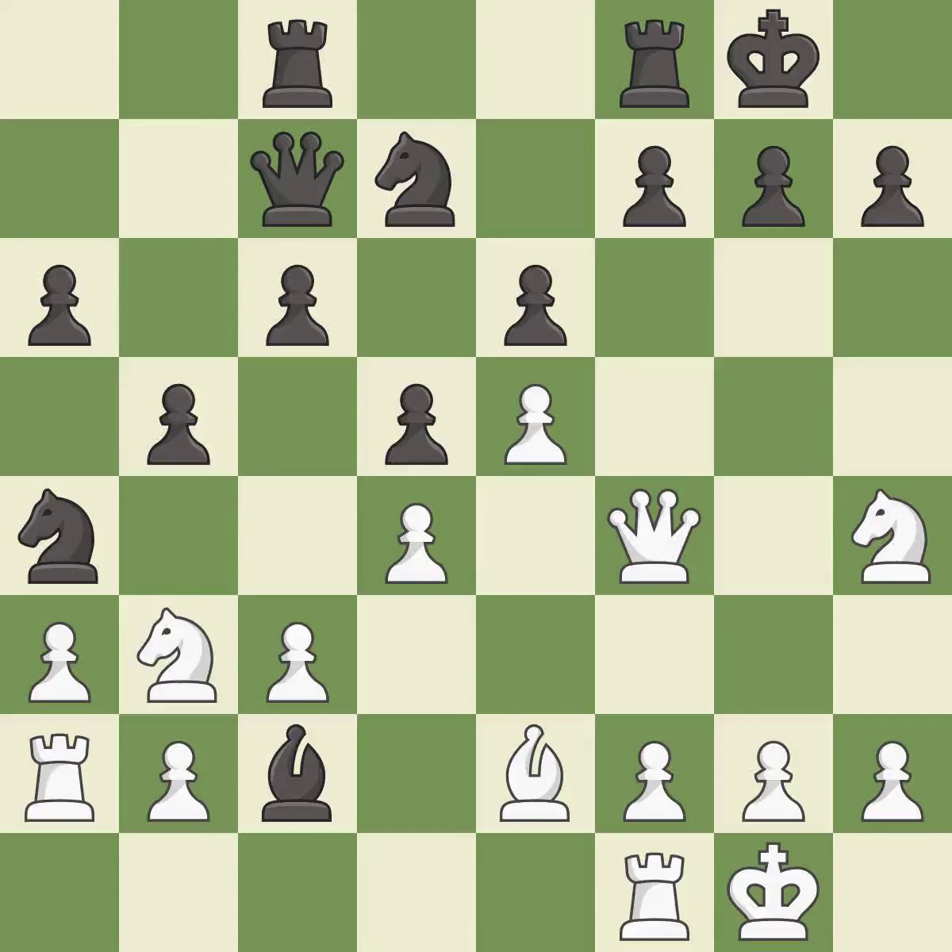Only one move worked there, and this wasn't it. This misses an opportunity to threaten winning a pawn. This permits the opponent to win a tempo by threatening a bishop — a miss. This ignores an opportunity to win a tempo by threatening a bishop — also a miss. The game was close to equal, but now white has the advantage.